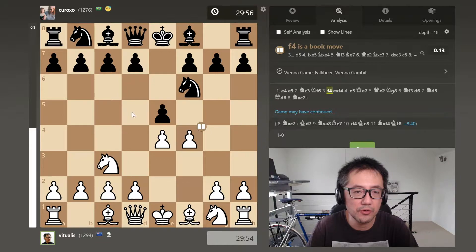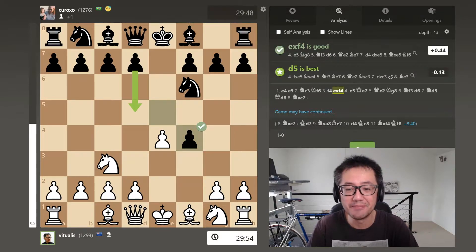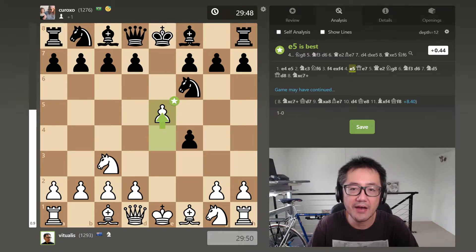As I've shown before, the best response is immediately with D5, which probably is not the most intuitive move if you're not familiar with the Vienna Gambit. Every now and then, less so as you go up in the ratings, I'll meet an opponent who's not familiar with the Vienna Gambit and so accepts the gambit. And I'm usually very excited when this happens, as once the opponent accepts the gambit, you now have E5.